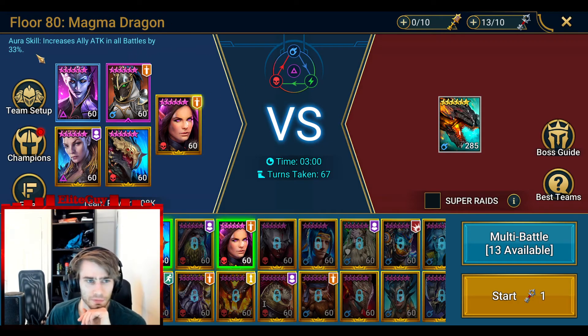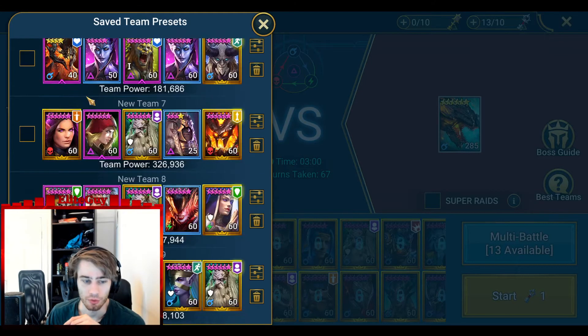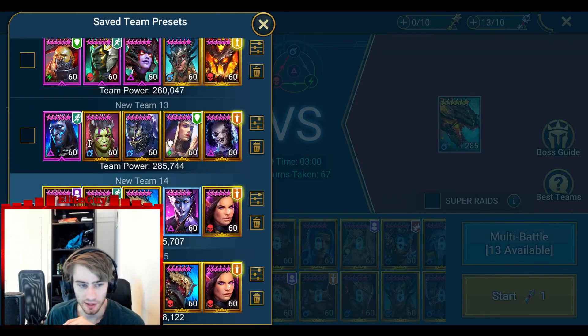The team that I run usually is this team. It has a Reviver and a Terminator Brewster, it has a Lydia for the defense weaken, additional damage and most importantly increase speed. And of course you need the provoke champion - this is the best one that I have, Skolor Vergau.